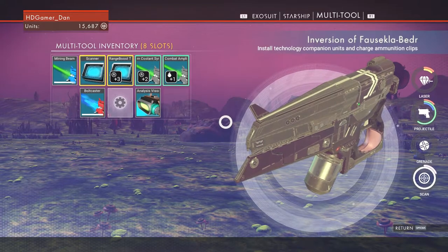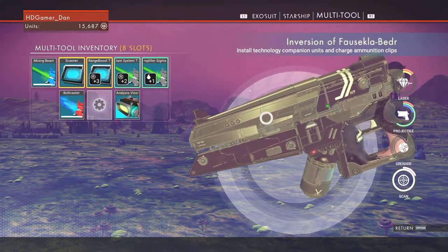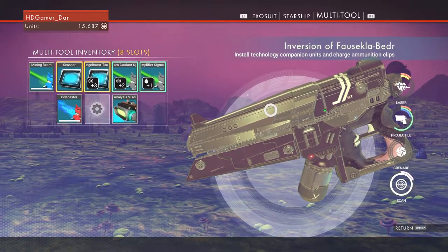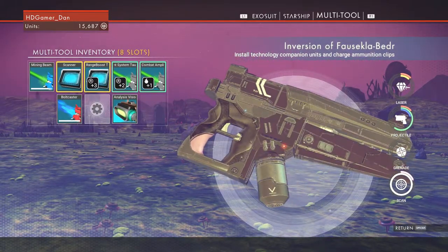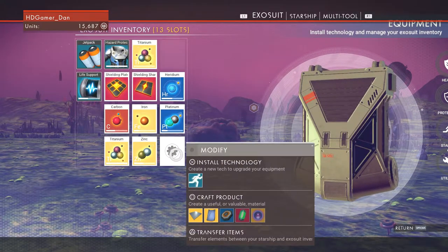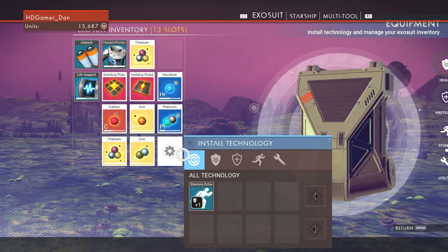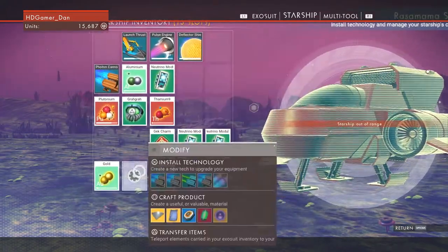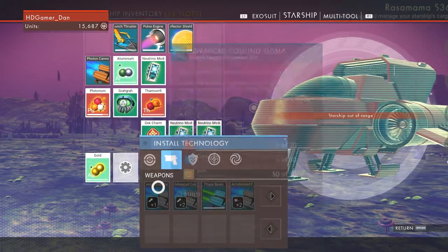So last episode we bought this new mining laser gun thing — I'll call it a gun. We've got our exosuit here and we need to build the hyperdrive. Oh no, it's for the starship isn't it? The hyperdrive.